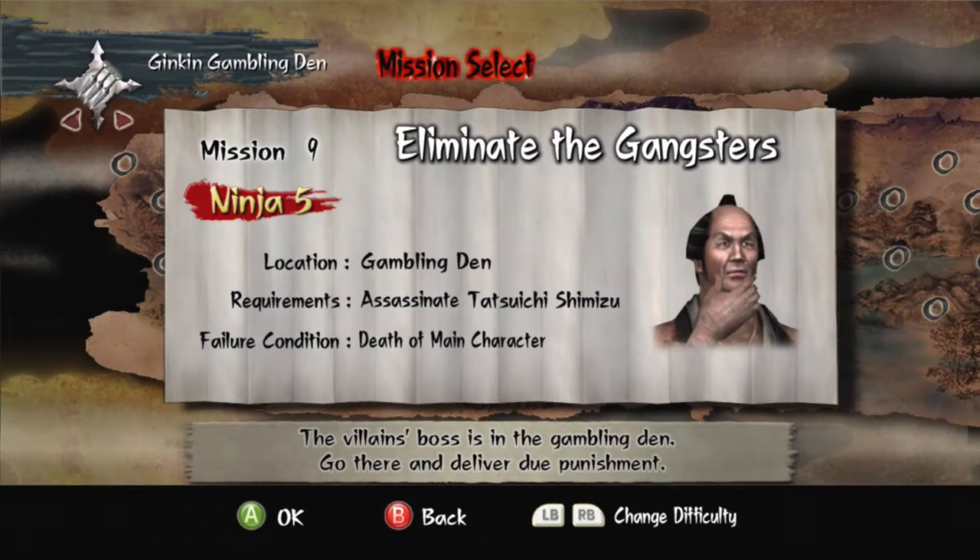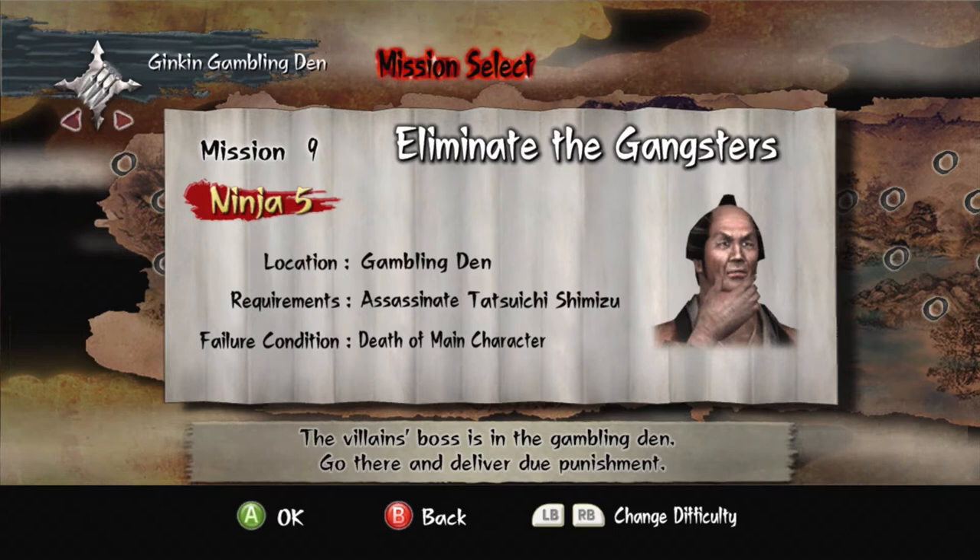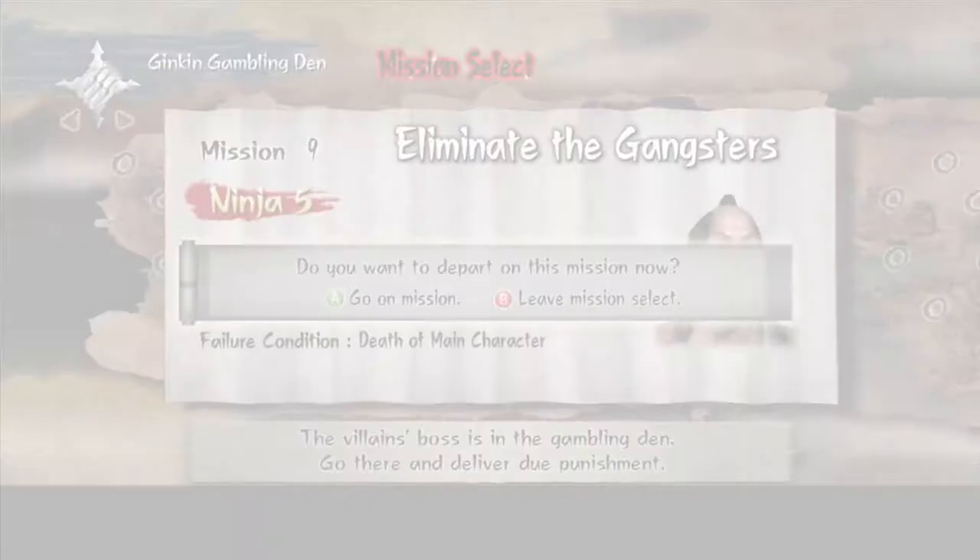Mission 9 is the first mission in the run that doesn't have a boss to stealth kill. As such, we'll have to recoup the points lost by using a clever consecutive SK setup. Also, this is another mission in which the sword remains sheathed until further in the level.